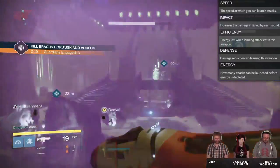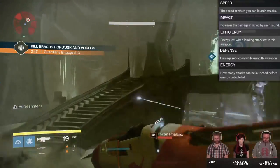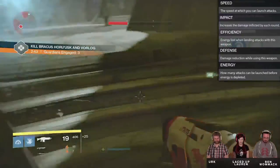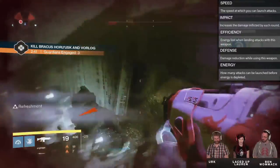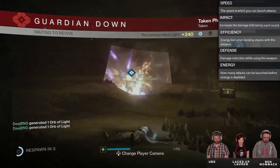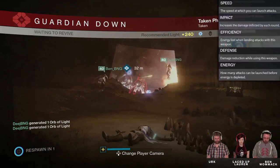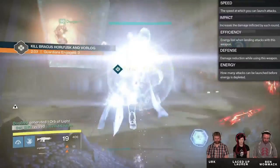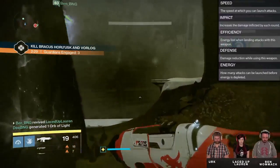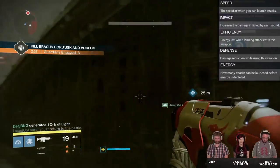Up next we have Energy and Efficiency, which is based around your ammo or energy usage. If you have a high energy value, you can make more swings before your energy is depleted. From what we saw, you can use regular purple ammo bricks to pick up ammo, and you can also use a heavy ammo synthesis to recharge your energy.